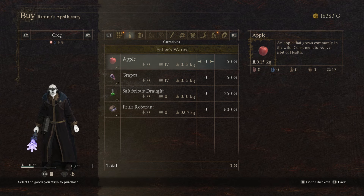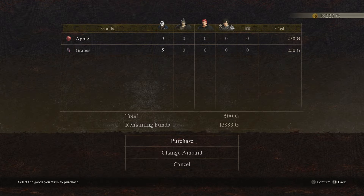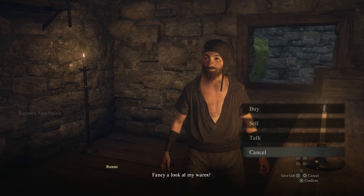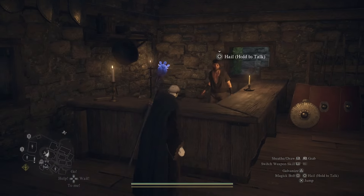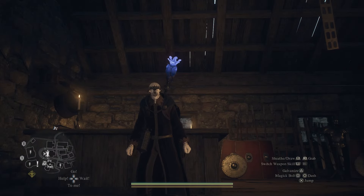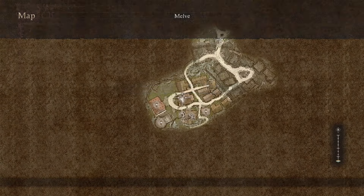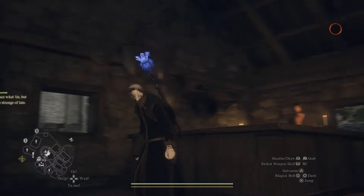The first thing I'm going to do is buy out all of the grapes and the apples in this shop — the faster you do it the better. I just spent a considerable amount of money, but if you min-max what I just did, that is me making 3,000 gold already. Go to Melve and go to Rune's Apothecary because he will sell grapes and apples.